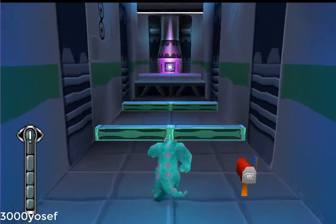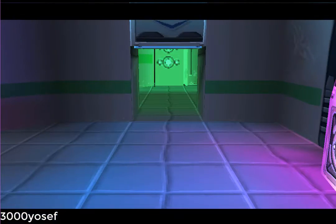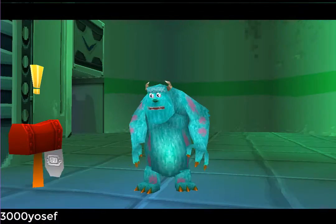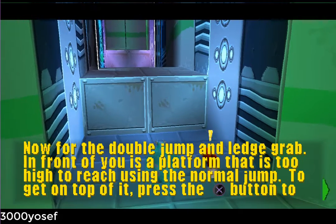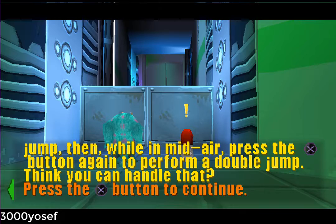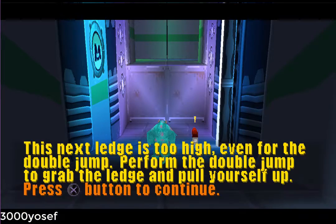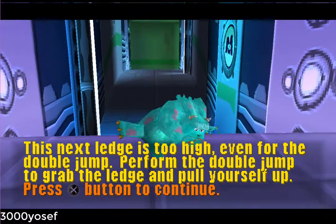Jump! Now for the double jump and ledge grab. In front of you is a platform that is too high to reach using the normal jump. Press the X button to jump, then while in mid-air. This next ledge is too high, even for the double jump. Perform the double jump to grab the ledge and pull yourself up.